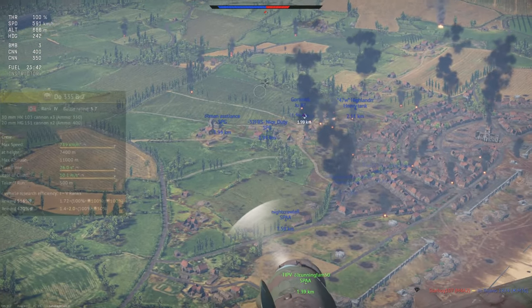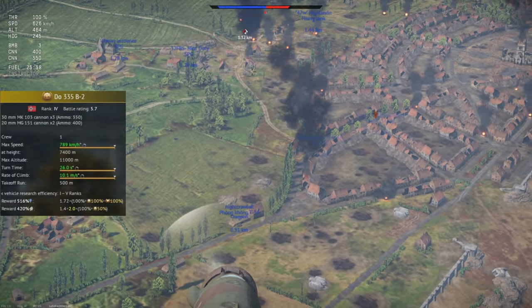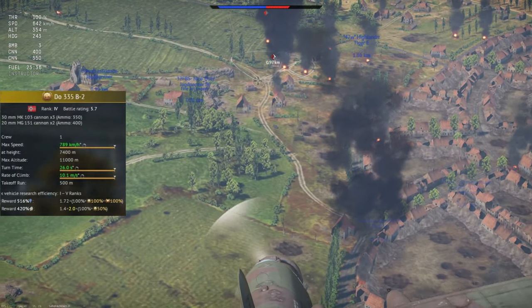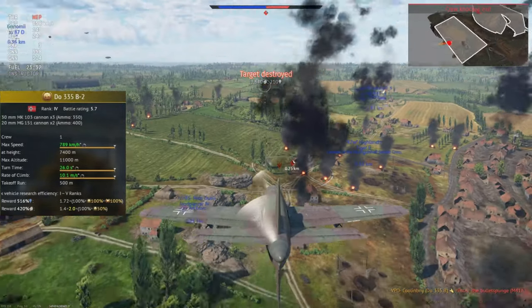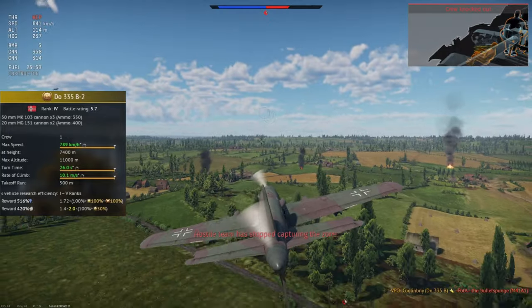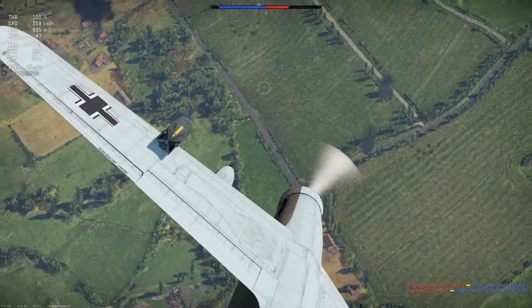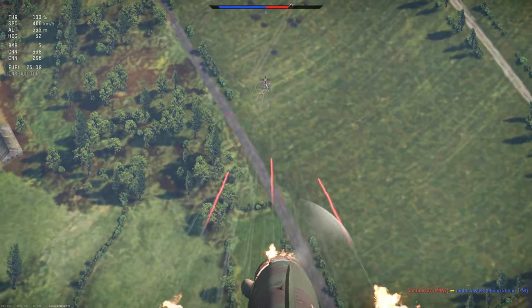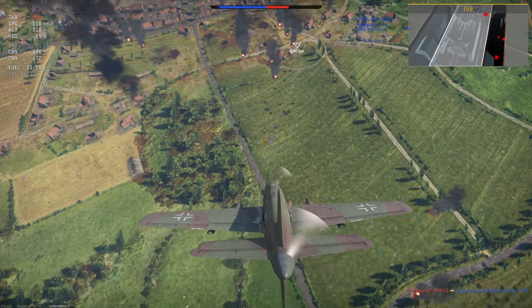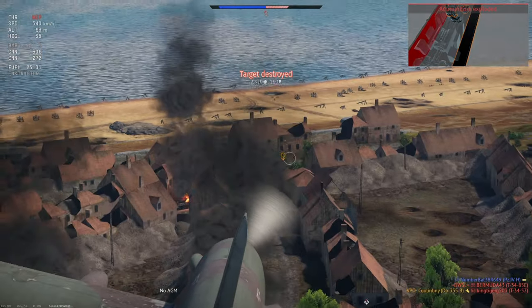For stats, I'll just place its RB stat card right here on the left side of the screen. In short, it has a 789 km per hour top speed, which is granted by a pusher-puller design with two inline engines in the fuselage, providing power just two separate pillars in the front and back of the plane. This makes the DO-335B2 one of the fastest propeller planes in War Thunder, even though it sits at a lower BR than most super props.